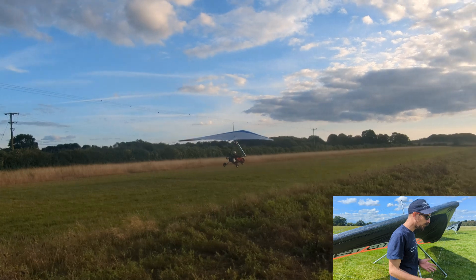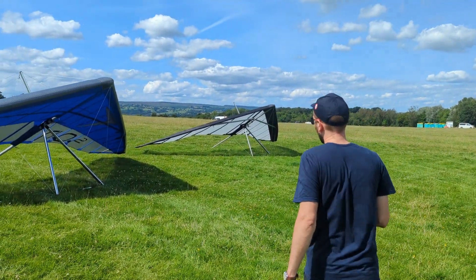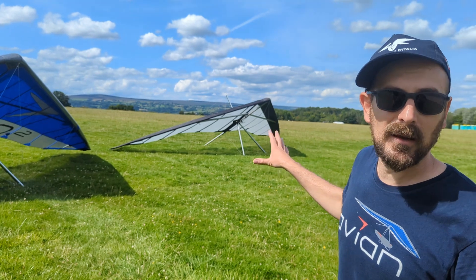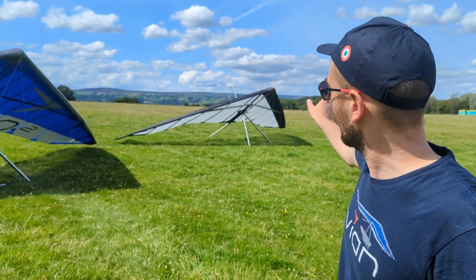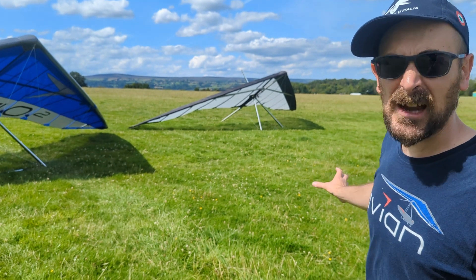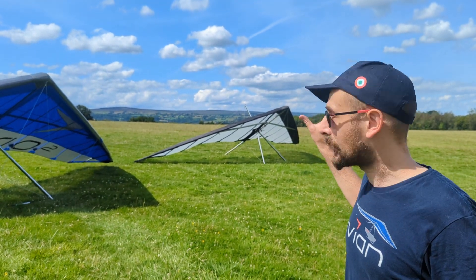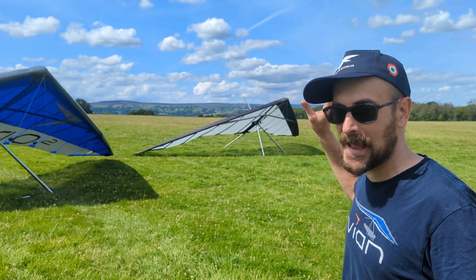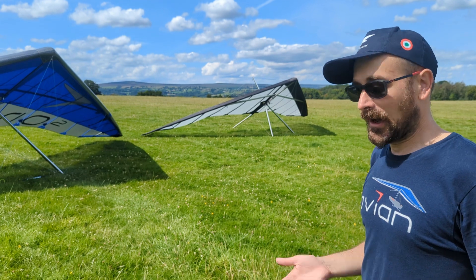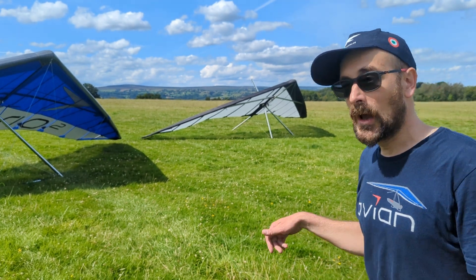There's also the Fly and the Rio. The Fly is the most basic option — it's a single surface wing. You can see it doesn't have as much aerofoil surface; the cross tubes are exposed on it. It's a lower-performance aircraft with a bigger wing area. This is the one for people who just want to get their feet off the ground. It's the cheapest option — probably the cheapest way you can get in the air.